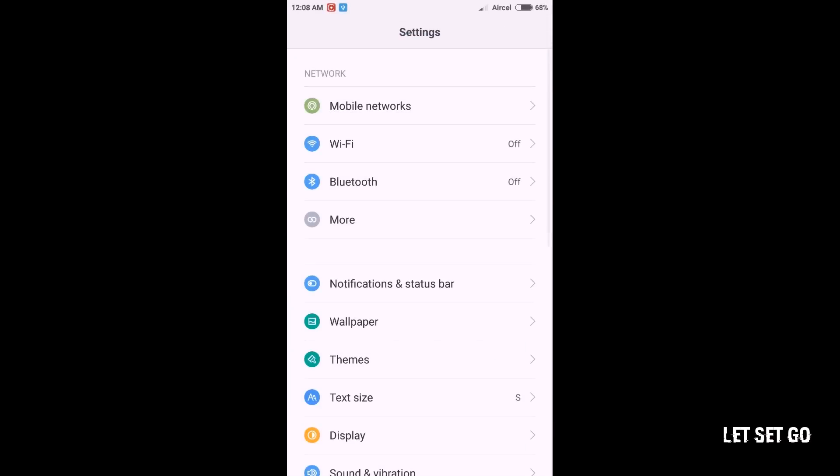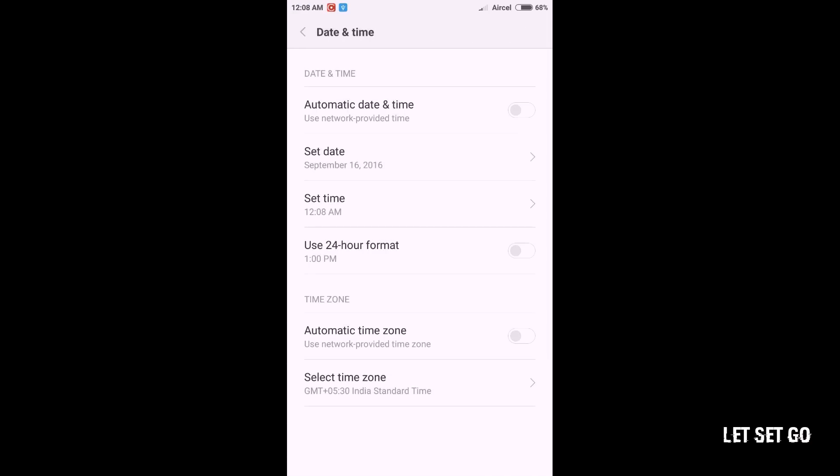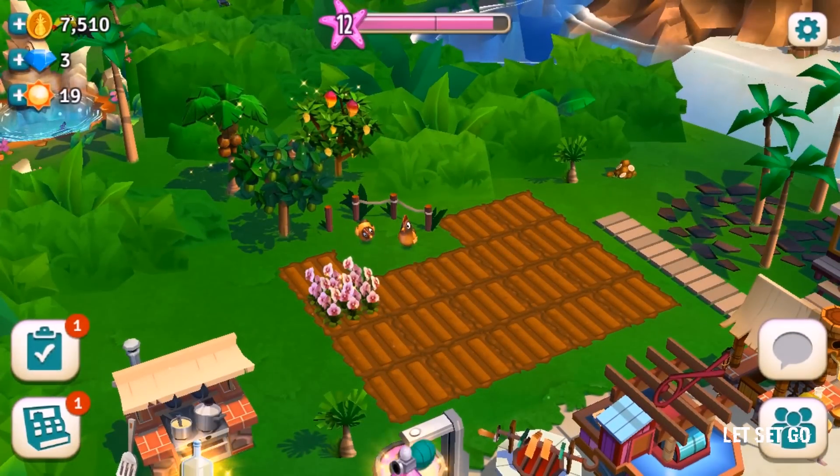Now go to your settings, then go to date and time, change the minutes, hours, day — anything. Then go back to your game. Hooray, you have everything ready!